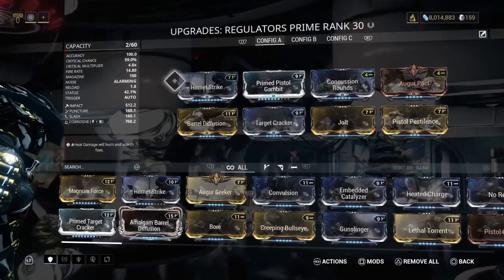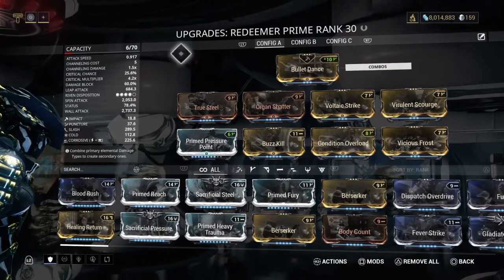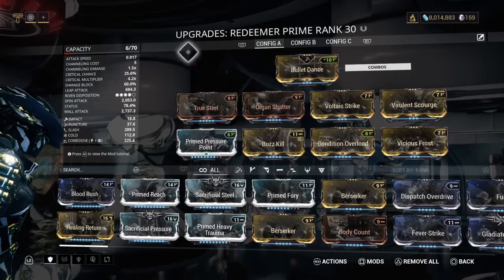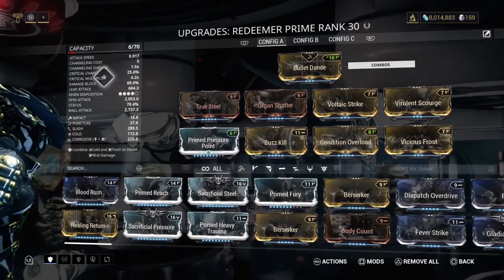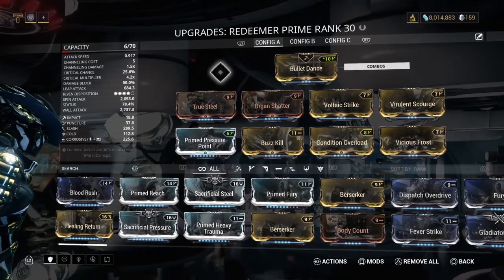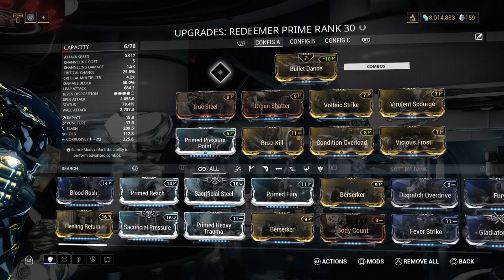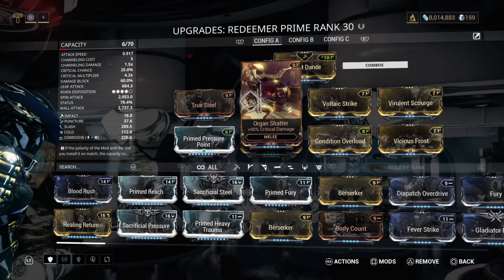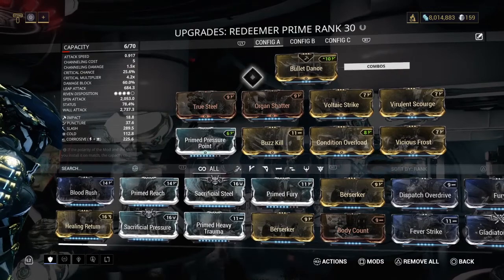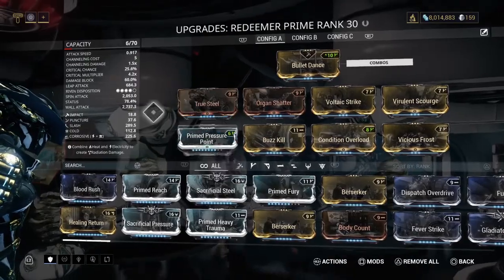My Redeemer — it's just base damage, nothing special. Now I could have gone with a full status effect build for the Redeemer, but I actually want to take advantage of the critical chance and multiplier that it possesses, as well as the fact that I'm using a Smeeta Kavat that has a chance to give me a critical chance boost. So I decided to go a little extra damage and add these two experimental mods just for the fun of it. Everything else is just basic damage and stuff — I really need to max this out.